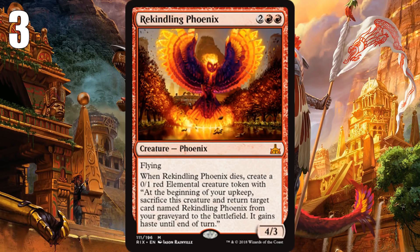At number 3, we have Rekindling Phoenix — a 4-mana 4/3 flyer, which is already really great stats but certainly not a bomb on its own. What makes it a bomb is that when it dies, it makes a 0/1 red elemental creature token that, on your next upkeep, sacrifices itself and brings back Rekindling Phoenix. And it also gives it haste when it comes back — that's crazy. The biggest fail case is your opponent kills that elemental token, but then they've just 2-for-1 themselves. The one place it could get ugly is if there are ways in the format to deal 1 damage to the whole board. But most of the time this is going to be a Phoenix coming back from the graveyard every single turn, hitting your opponent very hard in the air.